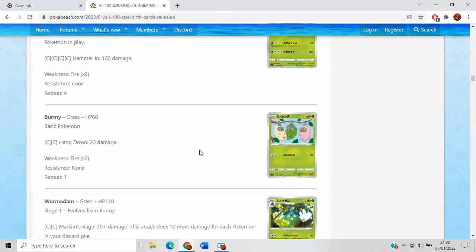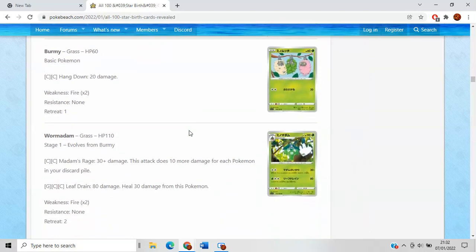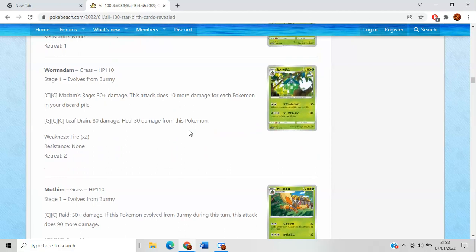Moving on, we have Burmy — very cute that they have all three Burmys in the artwork, just lovely. Then we have Wormadam. Wormadam has a really interesting attack, Madam's Rage, which for two colorless energy — which can be used for either Twin or Double Turbo, though Double Turbo will reduce your overall damage output by 20 — does 30 base damage and then 10 more for each Pokemon in your discard pile.